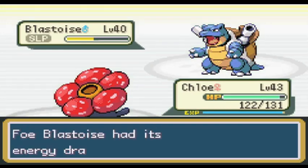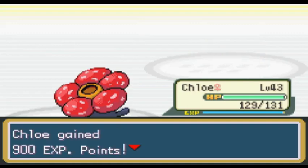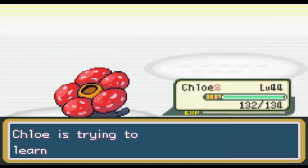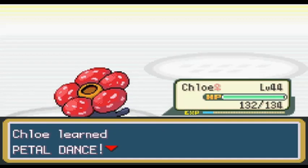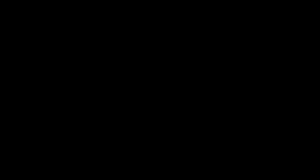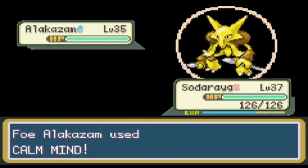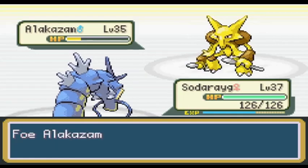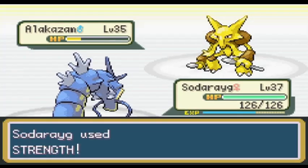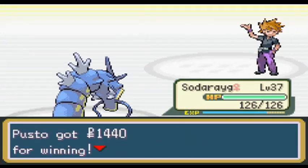After taking out Blastoise, Chloe leveled up and replaced Acid with Petal Dance. I need to be careful about when I use it though — when it gets used, I can't switch Pokemon until it's over, so if I use it at the wrong time, my opponent can send out something to gain type advantage while she's locked into the dance. Last up is Alakazam, and I didn't want to keep Chloe in since Psychic is one of her weaknesses. I decided to send in Soderig since I'm planning on replacing her soon anyway. Gary's Alakazam used Calm Mind twice during the switch, but Soderig is faster, and two Strengths finished it off, winning me the battle without any deaths.